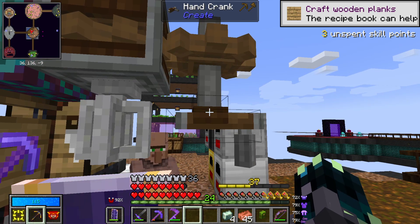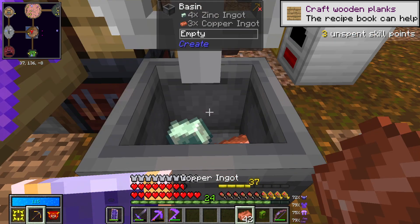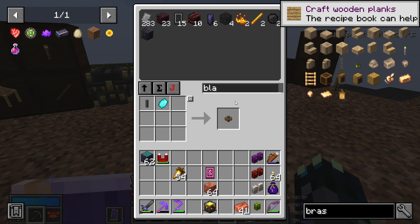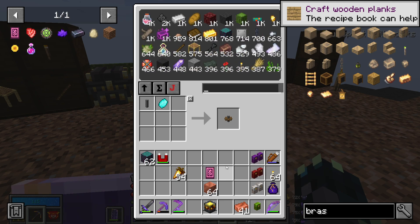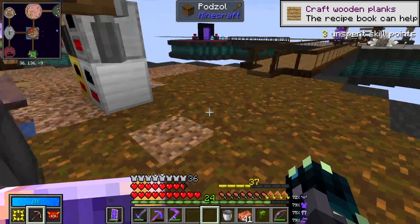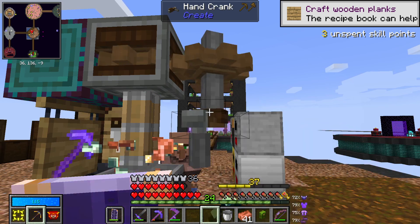I've put the cog and the hand crank on, so now how do I do this - do I right click or throw them? We might have to turn the magnet off. Yep, throwing them works - let's throw four in. Now if I crank this, why is it not going down? It's because we need a blaze burner underneath it with some lava. I don't have any, but I do have buckets so we can grab some lava. Let's place that right there - yes, it is now powered. I can now crank it and it will turn the copper and zinc into brass.